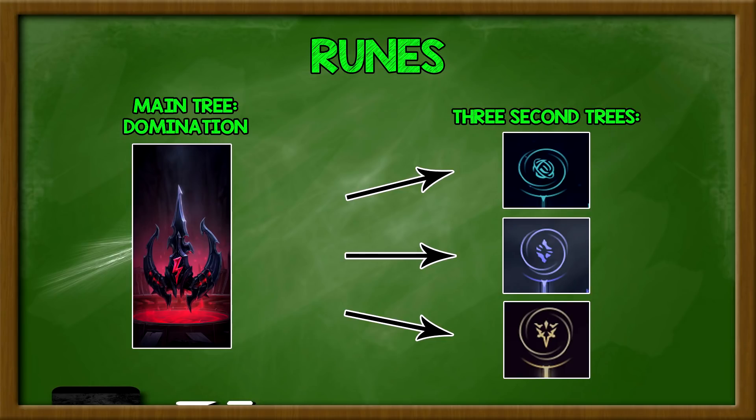For the second rune tree, there's a lot of variability. You could go either Inspiration, Sorcery, or Precision. I took it upon myself through the entire preseason to play a couple weeks of Sorcery, a couple weeks of Precision, and a couple weeks of Inspiration. Now I'll tell you the three different rune pages I used, which ones I like best, and what situations they work for.